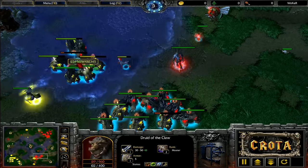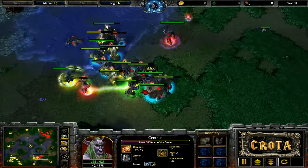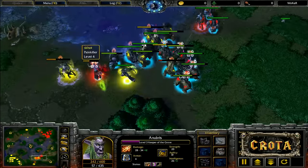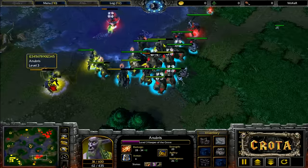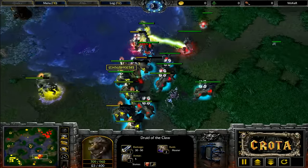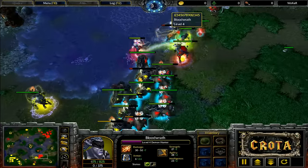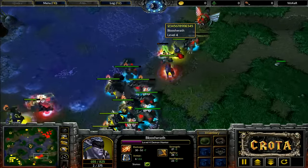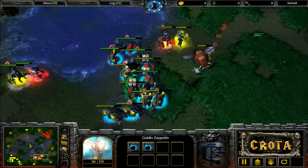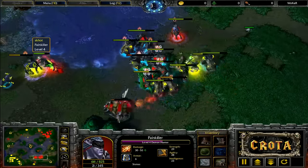Staff of Preservation needs to be used quickly as one Bear gets taken out. Mana Burn coming across. Vampiric Aura — the opposing aura — is in play, as Sonic uses a Staff of Preservation. With better Staff of Preservation usage, Sonic may actually win this out, as Foggy may end up losing a Bear. I don't believe I saw any Staff of Preservation usage at all from Foggy.